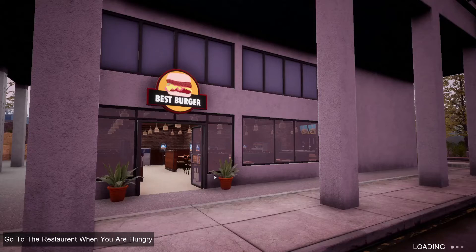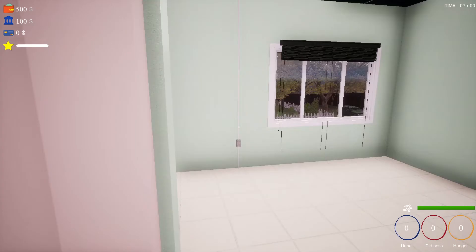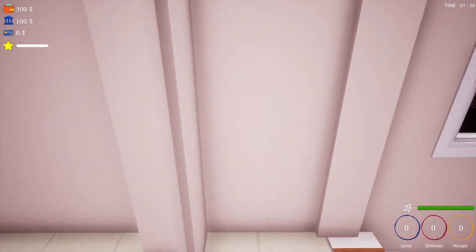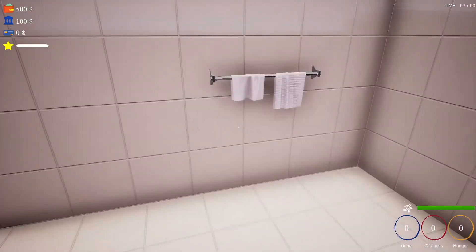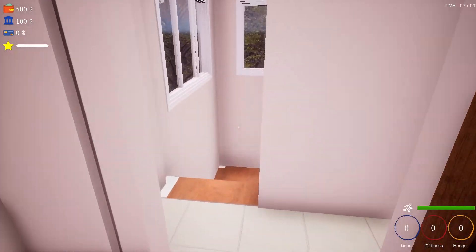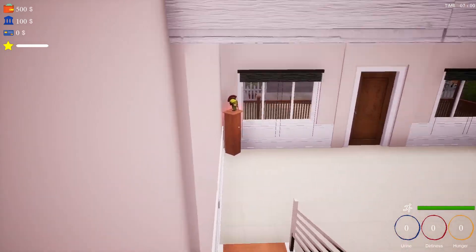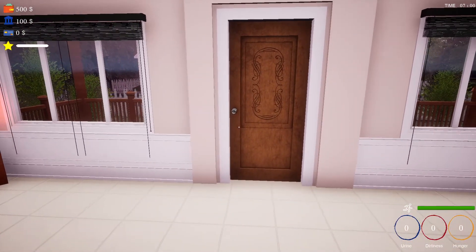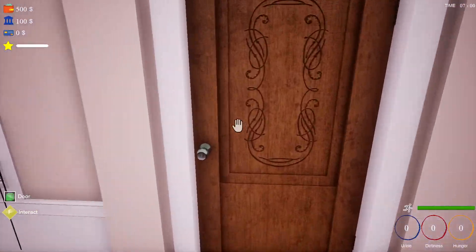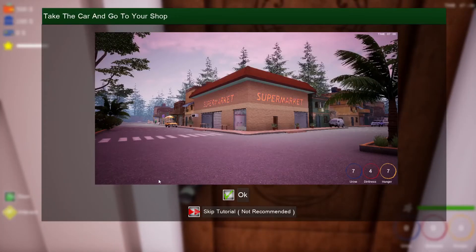We do have to eat and sleep and we have to urinate as well, and keep our dirtiness bar down. So there are some other things to it as well, other than just running the store. I think we can eventually decorate this house and do all that stuff. Right now we've got, top left corner, a wallet with 500.